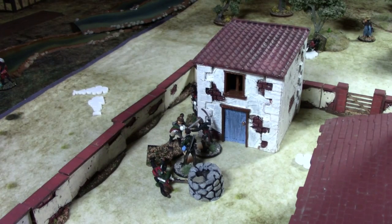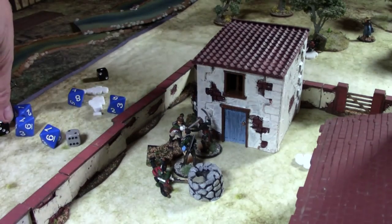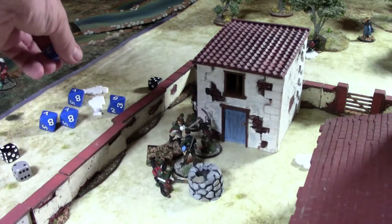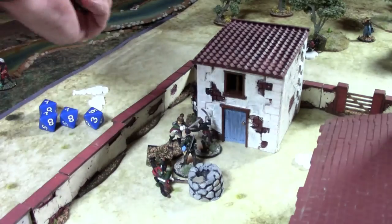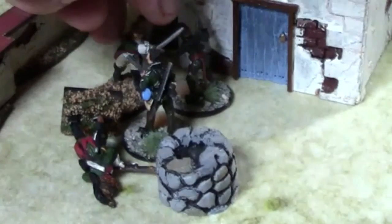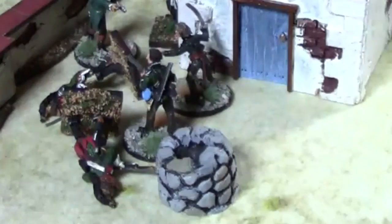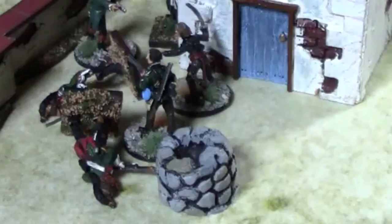René has one hit, Sharp has four hits. René falls, dropping the plot point — but there is no way to take it. Sharp still has to roll for his incoming hit and makes it. The game ends with both sides battered: Hagman lost, several followers down on both sides. The French hold two plot points to the English's one. The agent was never captured.